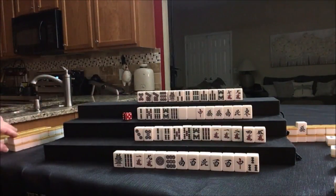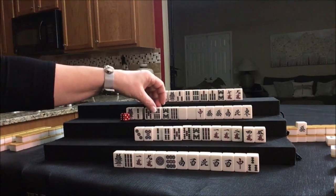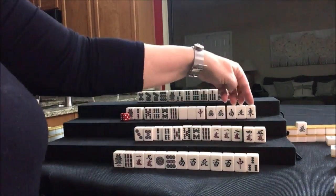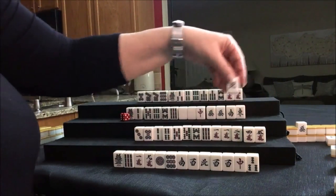Drawing for West — 1-BAM. 1-2-3, 5-6-7, 8 — potential Pon, potential Pon. Let's discard these. There are two Norths out — let's discard that.